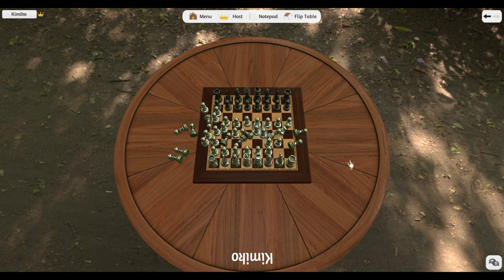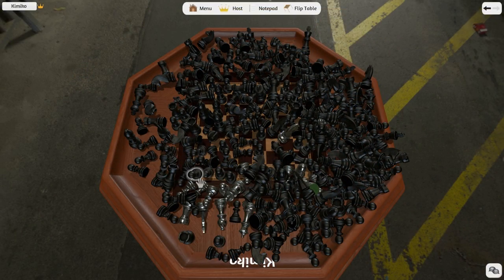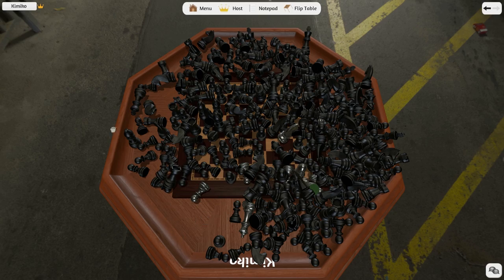To cut, copy, and paste more than one object at a time, you can drag a box around the objects and then use the same commands as before. To delete an object, just mouse over or hold an object and press your delete key. You can also pick up multiple objects and delete them at once as well.